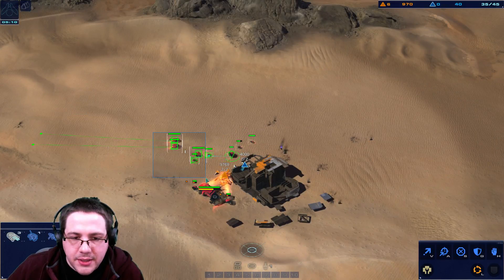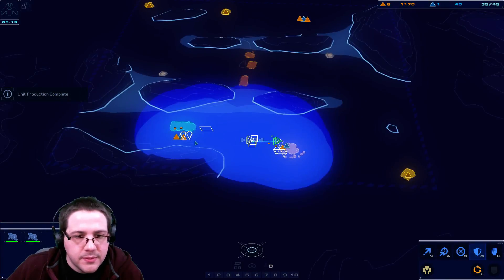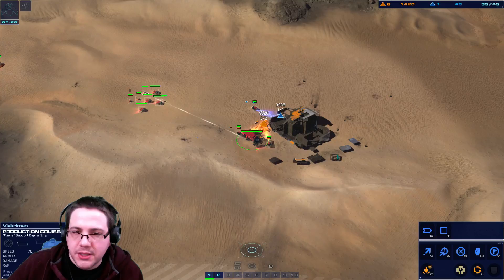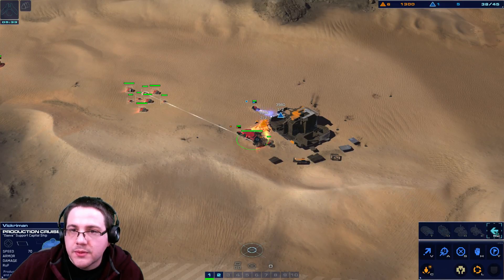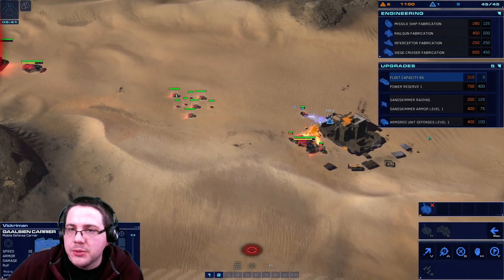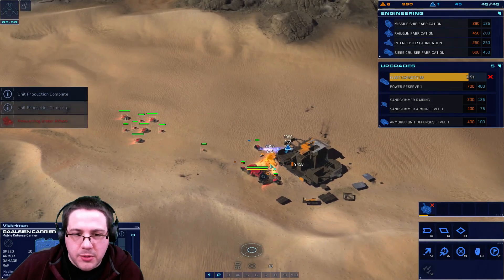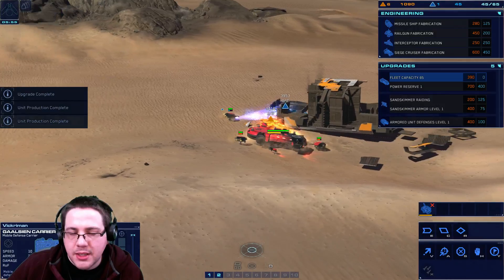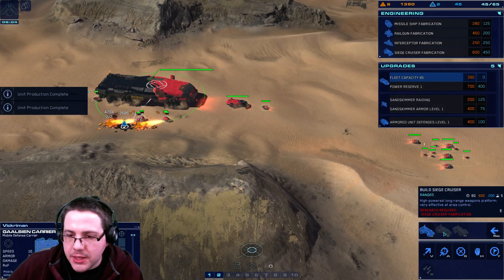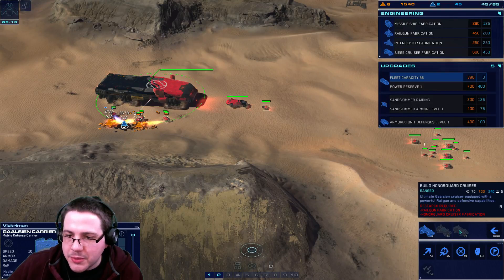I'm going to take my military units and get back to work. We've got two production cruisers now so we can double our production ability. We need more RUs — build more salvagers and increase the fleet capacity. For the Galseans, the cruisers include a siege cruiser, a long-range weapons platform, and an honor guard cruiser, which is the ultimate Galsean cruiser.